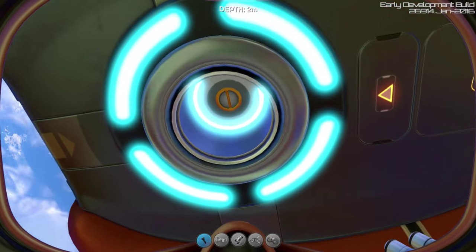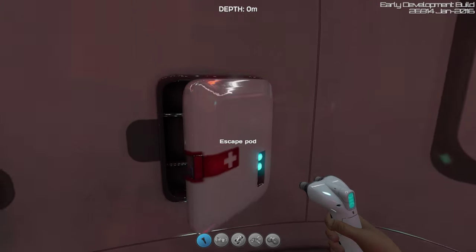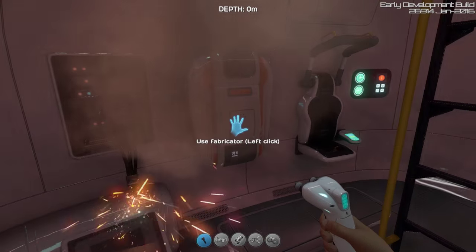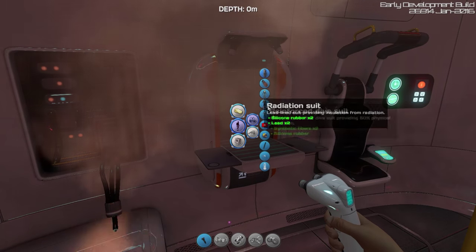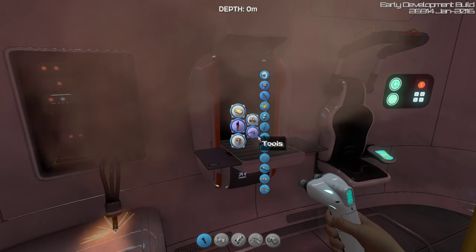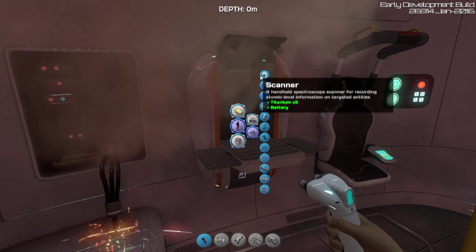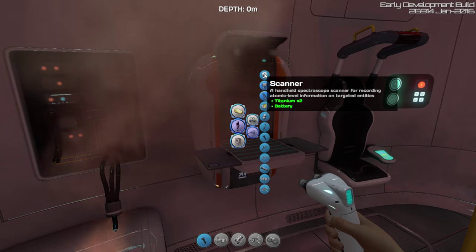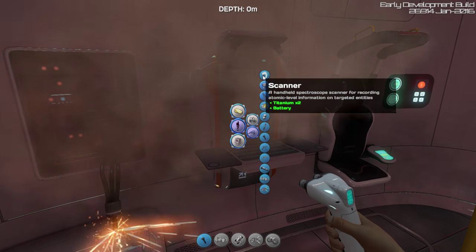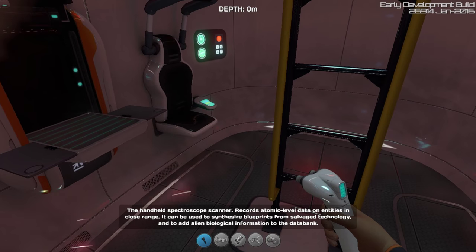Basically, they have apparently added the scanner, which has been a work in progress for a while. It's just going to replace the fragment analyzer, I believe. It's a handheld spectroscope scanner for recording atomic level information on targeted entities. It can add alien biological information to the databanks.